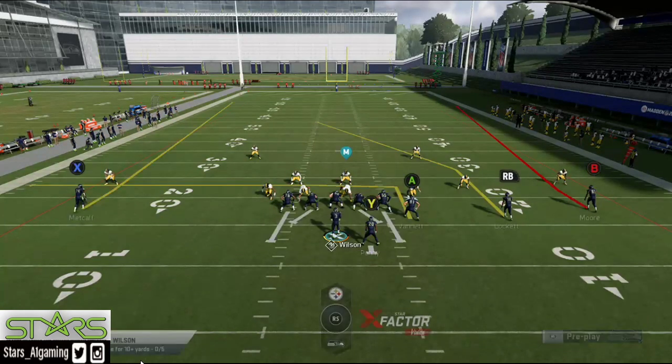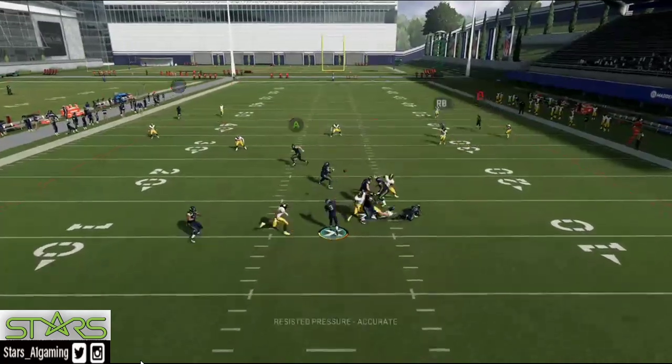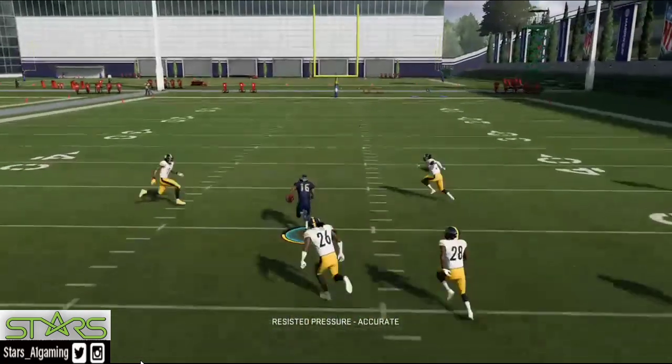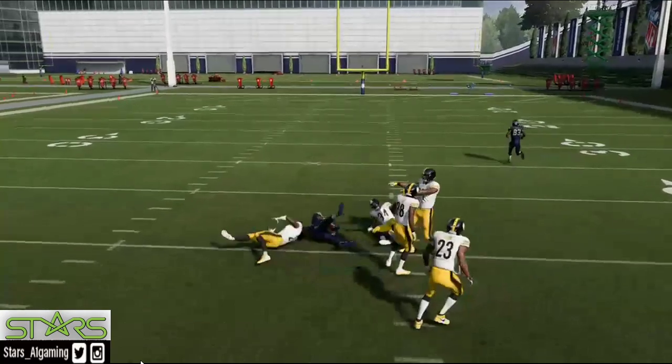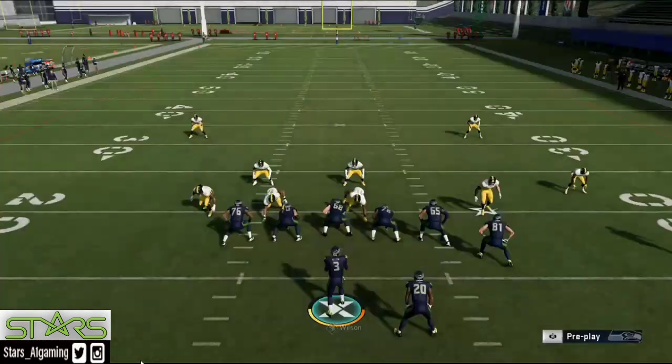Your biggest threat is going to be that middle linebacker, where the M is. So having a route go in front of them helps out because it occupies the linebacker — it's something he sees in front of him.